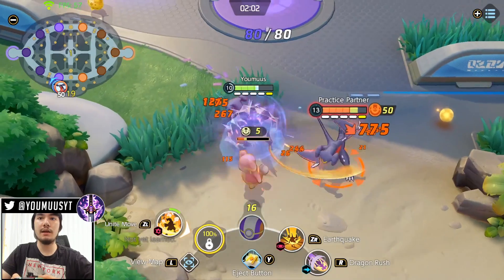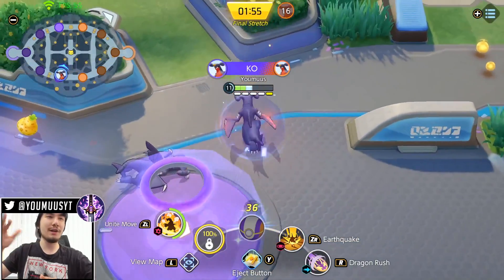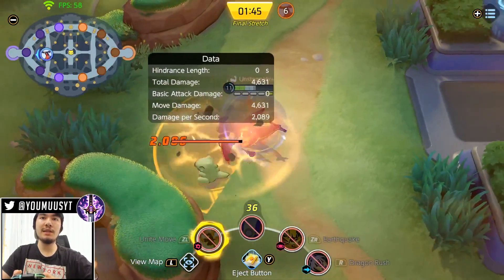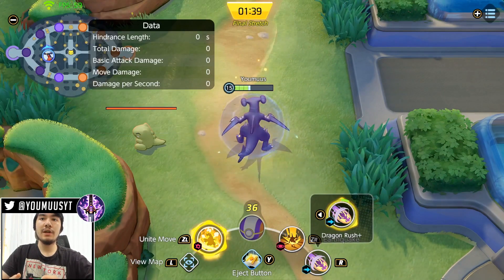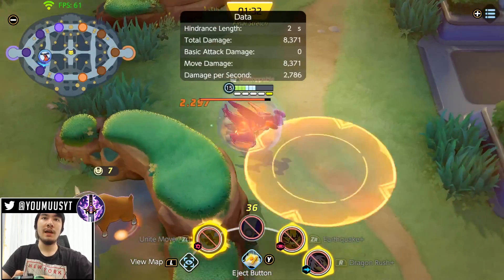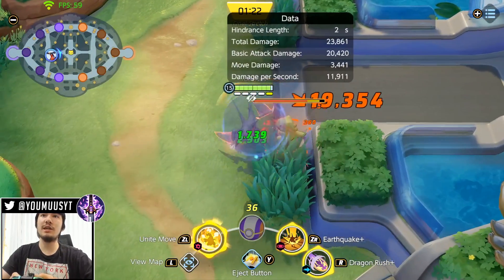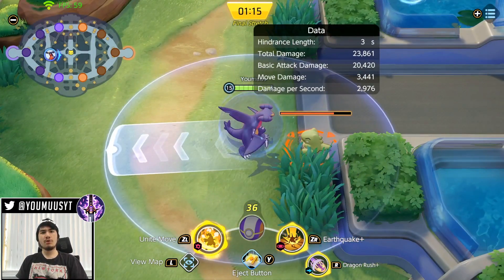Earthquake also helps you clear two camps at once. Another good thing about Earthquake is you can animation-cancel into your ult — Earthquake then immediately ult. After you get Earthquake level 2, it slows enemies, so Earthquake into ult makes it really hard for enemies to dodge. Personally, I run Dragon Rush and Dragon Claw in most games — 99% of my games. Earthquake can be slightly better for the Zapdos fight, but Dragon Claw is so good in lane.